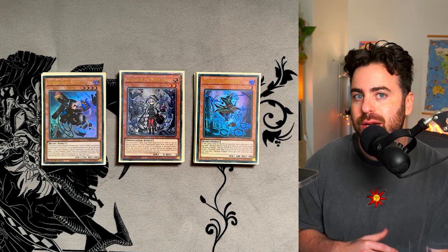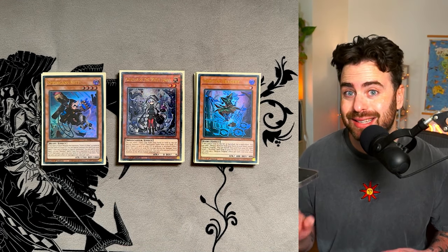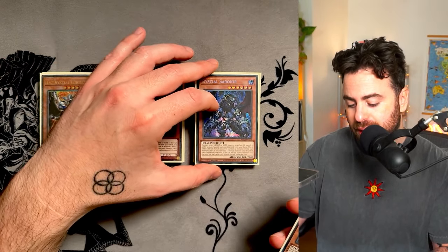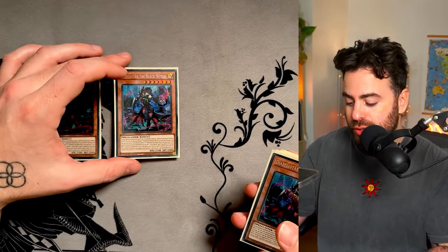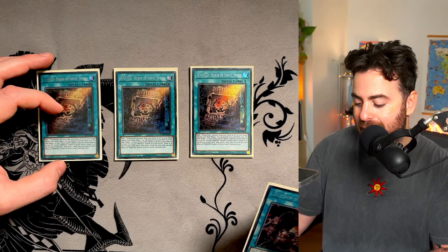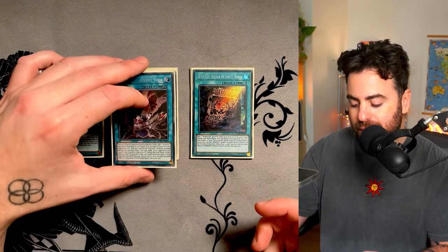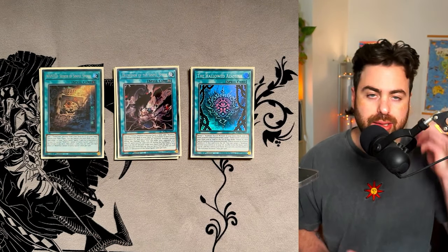You need access to that engine, and that's why I felt this is important. Even in a 50-card build, this is still very valuable. One of each Bestial — pretty standard — and this is your Branded engine. We are playing three Diabelstar of the Black Witch and three Wanted Seeker of Sinful Spoils. I decided, and my testing showed, that it's definitely fine playing only one Deception and one Halad as Amina.